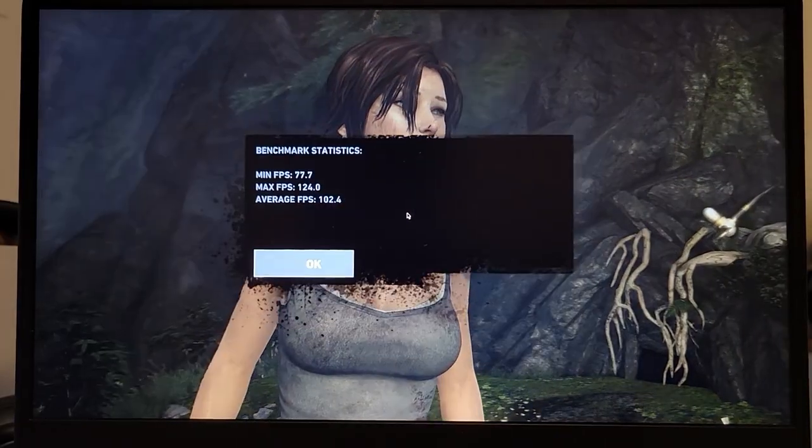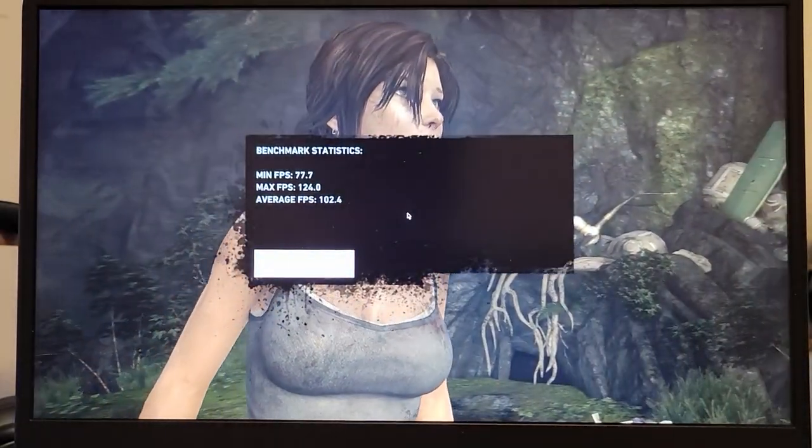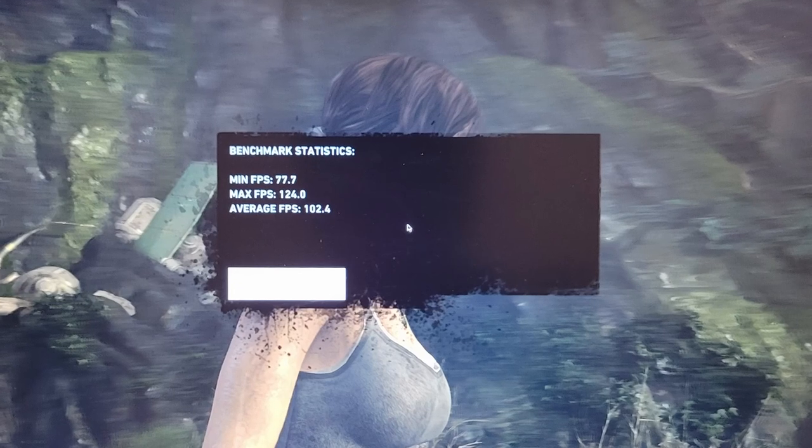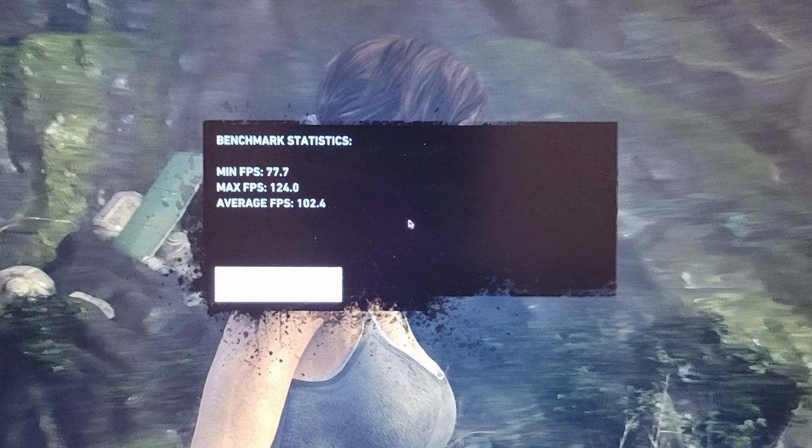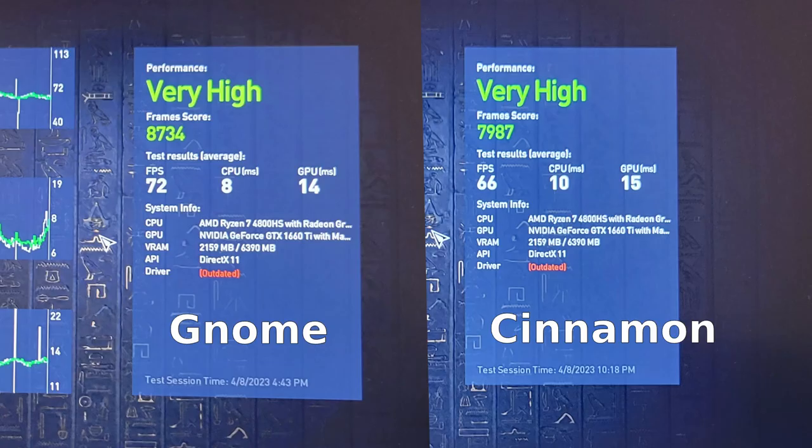Tomb Raider had the result of maximum 124, minimum 77, and average 102, which is close to XFCE. I guess it makes less difference with old games like this on X11. This is quite helpful if you want to choose between Linux Mint and Ubuntu as your daily driver for gaming, because if we take out all the factors of modification and personal preference, GNOME on Wayland itself might be more attractive to gamers than Cinnamon on Mint.